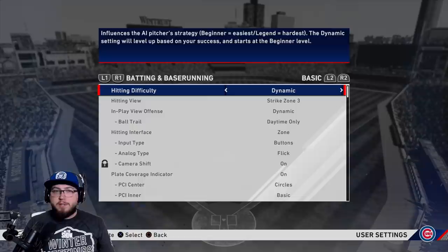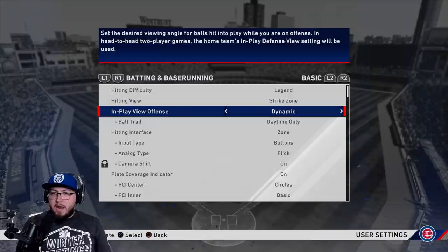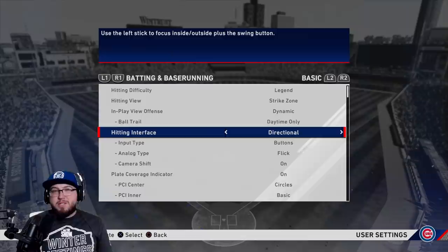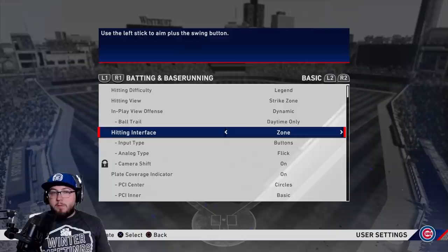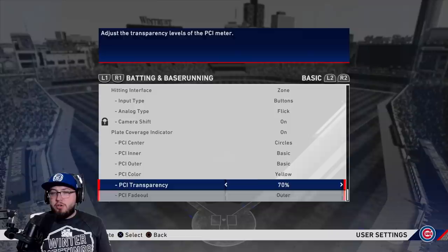Go to your user settings, then gameplay options. Hitting difficulty — put it on whatever you want; I'll probably put it on Legend. Hitting view we'll go over in the game. In-play view I use Dynamic. Ball trail you can have on whatever; I leave it on daytime only. For the hitting interface, we're using Zone. Directional is okay, analog is iffy, but Zone is the best — you'll get the best results and be most competitive. It'll be a little hard to start but after a day you'll get used to it. Make sure plate coverage indicator is on.